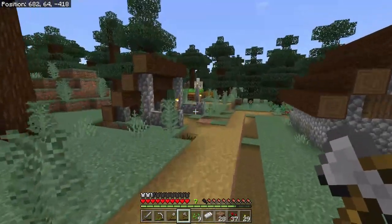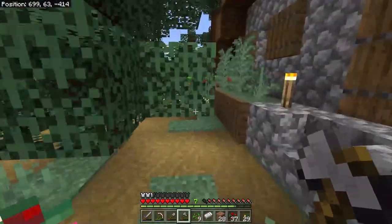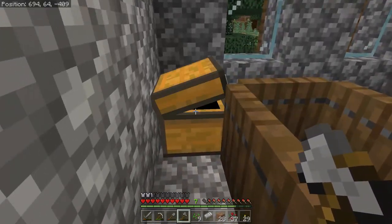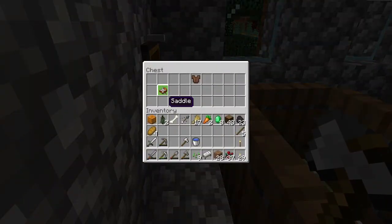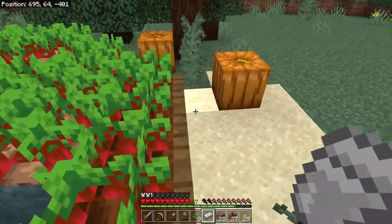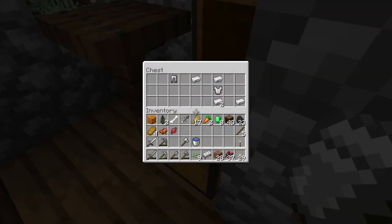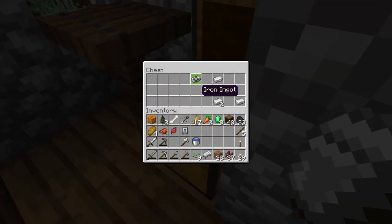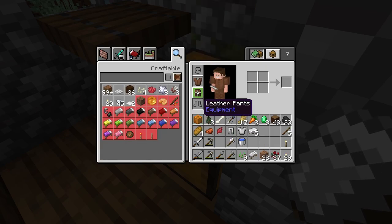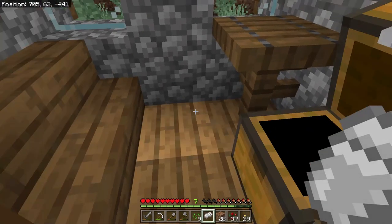I'll take this pumpkin - we can use it for jack-o'-lanterns as an alternate light source. I'll take a saddle and some beetroots as well. Found iron armor - I'll give this villager our leather armor and upgrade to the iron.